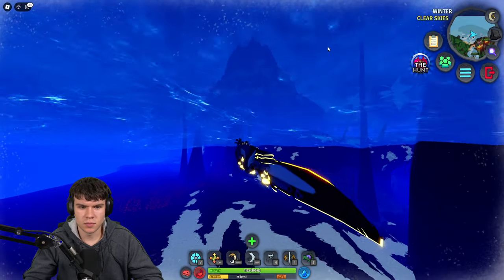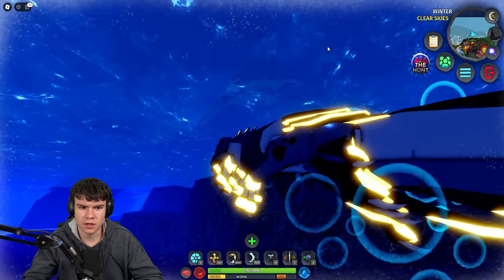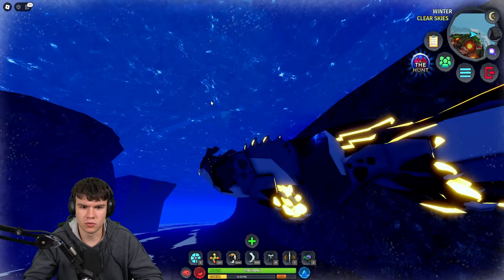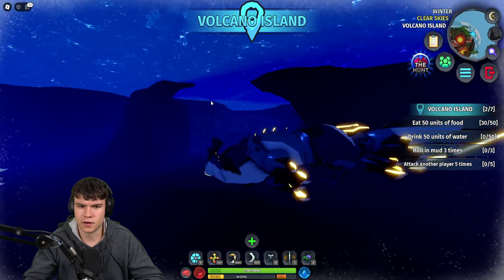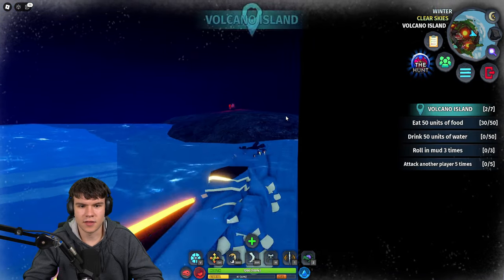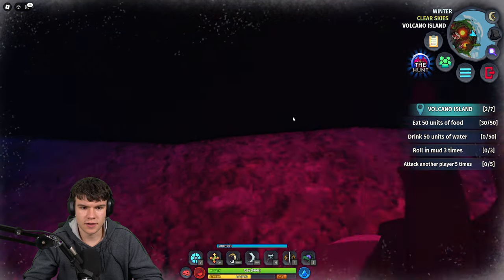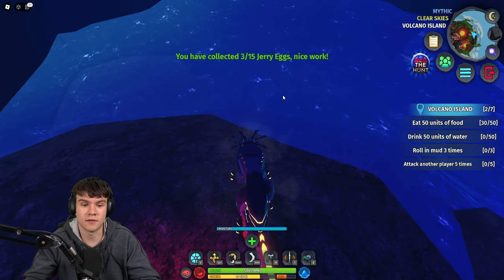This next one, you're going to want to come again to Volcano Island. It's going to be in the water this time. Pretty much what we need to do is try and find a bit where we can go underwater and quickly claim it. Let me quickly see exactly where we need to go. I know it's definitely somewhere underwater, but we need to find where. Come up through here, then rise up here, and there we go — there's another Jerry Egg. We've gone ahead and collected that one. It's 3 of 15.